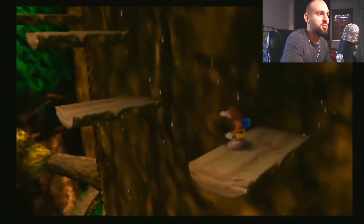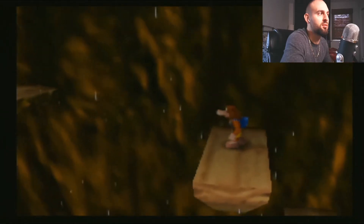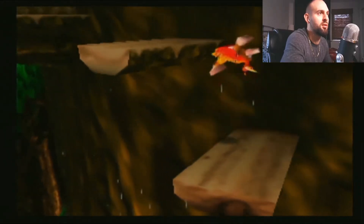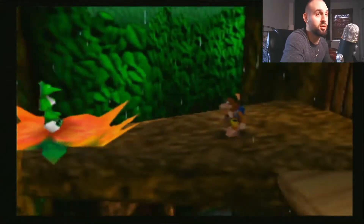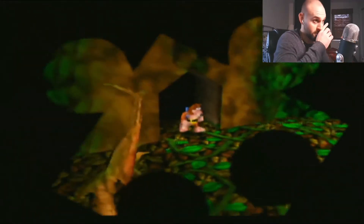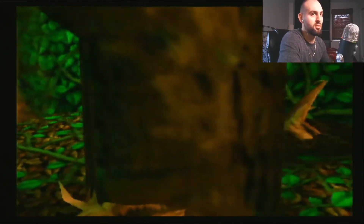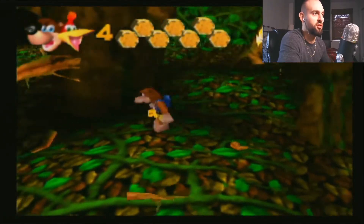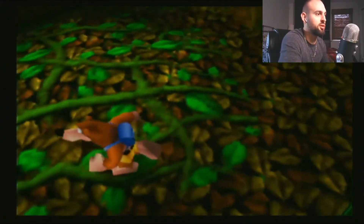Oh, this part's tough — this is quite tough. We made it! Here's a Jinjo. There's probably a jigsaw in here, I'd imagine. Yep — just enough feathers to get that. There's our first jigsaw — Click Clock Wood!